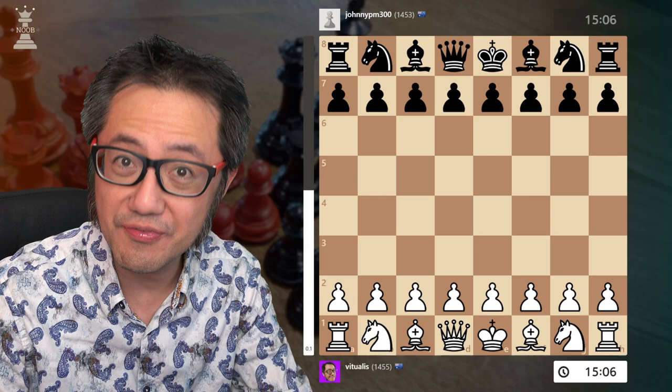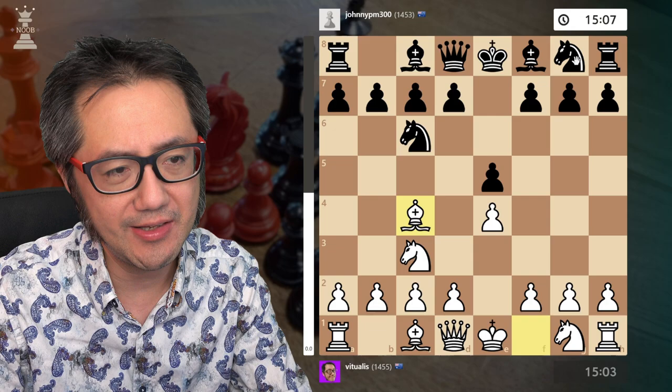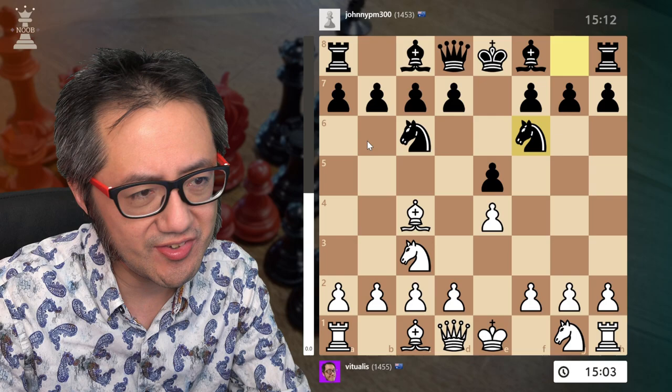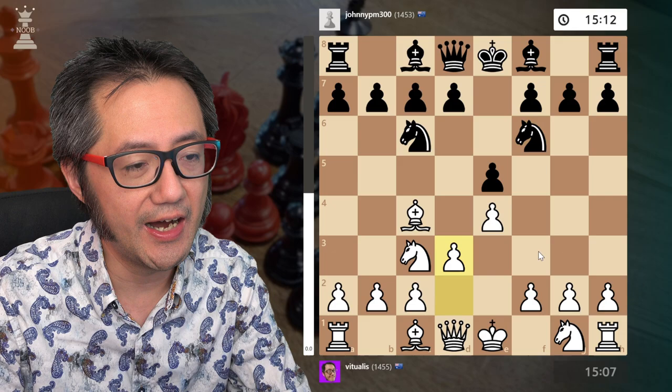I've got the white pieces. With the Vienna: e4, e5, knight c3. My opponent responds with the Max Lange defense, knight c6 — very principled. Of course the bishop out to c4, and my opponent plays the two-knight variation. If I develop the other knight we basically enter a four-knights Italian. This second knight in the Max Lange is probably one of the most solid responses black can play, and here it's plus 0.1, almost back to equality.